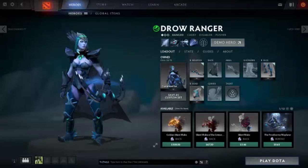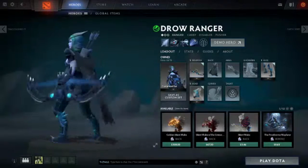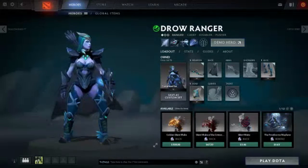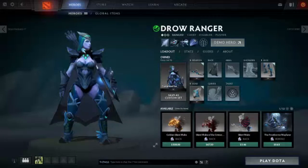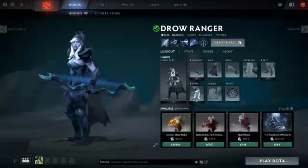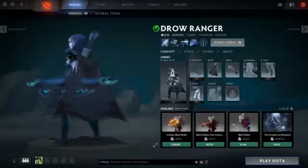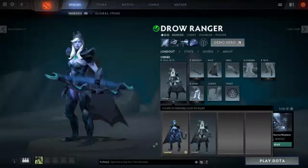Hello everyone. Today on the hero chopping block we're starring Drow Ranger. Drow Ranger is a ranged agility hero tagged as carry, disabler, and pusher. This wintry archeress lands her shots with grace and accuracy to put foes down before they can even reach her. Let's check out the tricks of her trade.